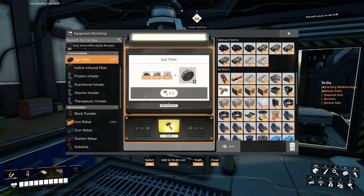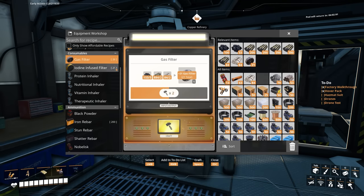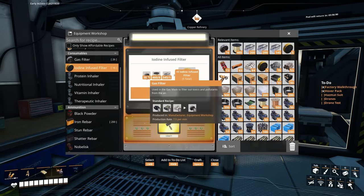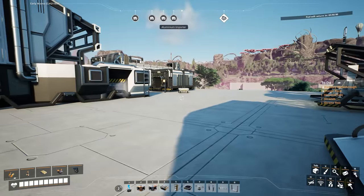Gas filters — let's just make a couple extra, then we can make the iodine-infused filters. I'll make 20 gas filters if I can, then 10 iodine-infused filters, so we've got 10 of each. They use quickwire, casing, and gas filters.